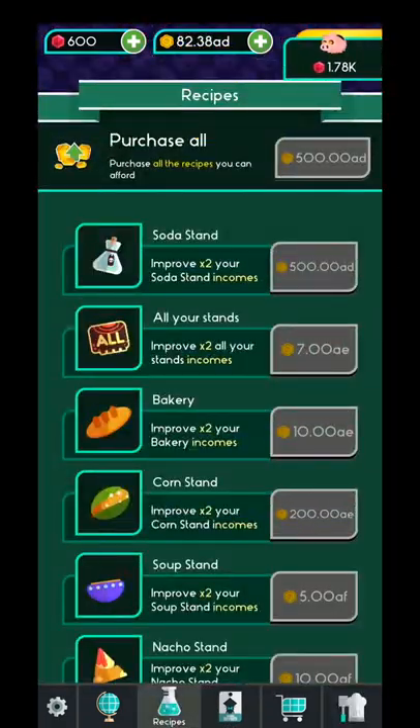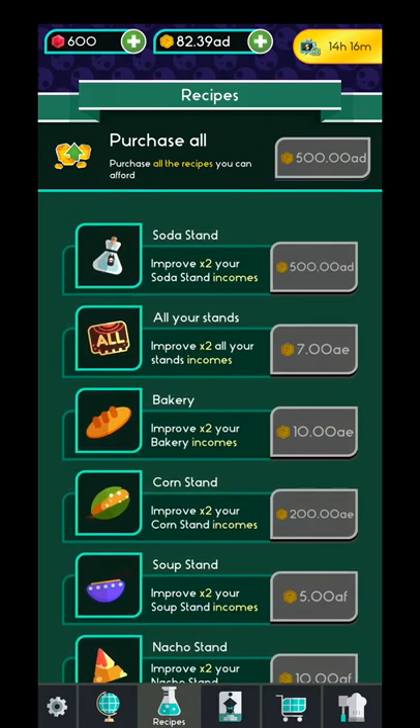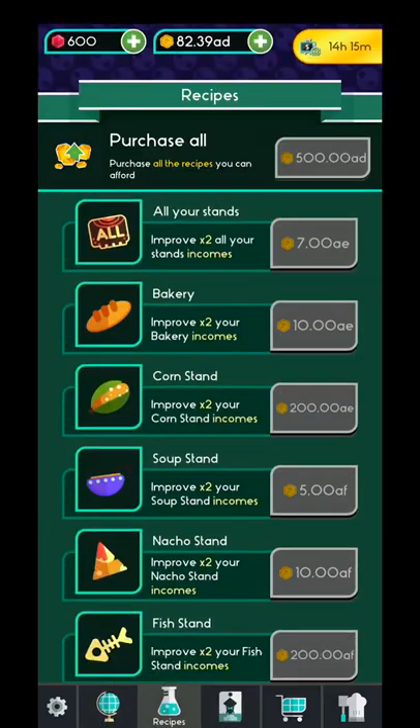So over here you will have the recipes — these are the upgrades for your stands and your industries. Right now I need a lot of goals to improve these ones, but they are definitely worth upgrading. I suggest that you first buy your recipes, and afterwards upgrade the industries.